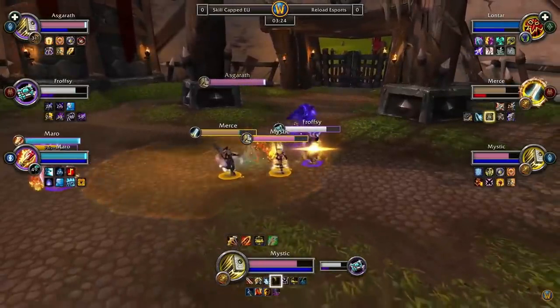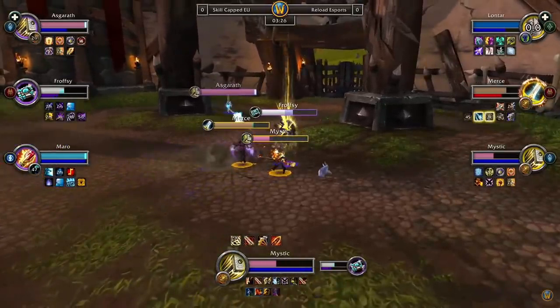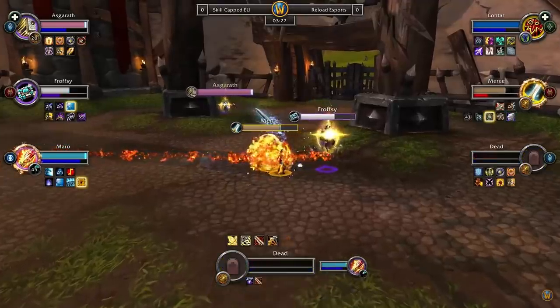Here we can see that Marrow has Combustion available and the Red Paladin is around 75%. If you pay close attention to the Paladin's buffs, you can see that their BM Trinket is about to fade. The moment it does, the Paladin's HP dramatically dips — this is because the HP bonus from the BM Trinket gets instantly taken away once it ends. With this sudden drop in HP, Marrow pulls the trigger and pops Combustion, which combined with the HP drop is enough to instantly kill the Red Paladin.